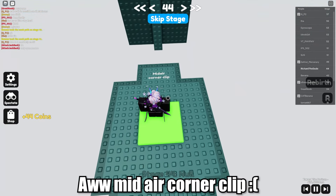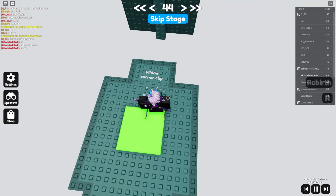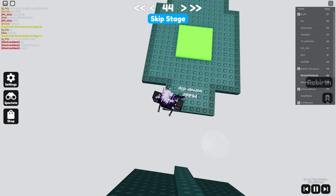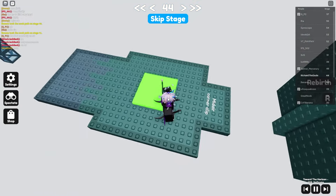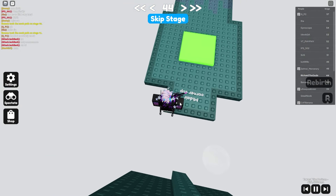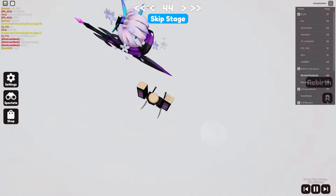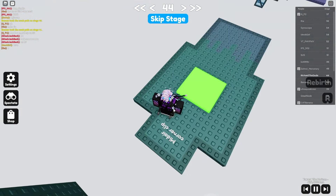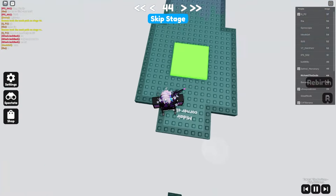A mid-air corner clip — these ones are kind of tricky. You can get them somewhat consistent but you need a good angle on the jump. You want to just touch it with the side of your body — don't do a normal corner clip, you need to let your arm touch it. It might take a few tries.